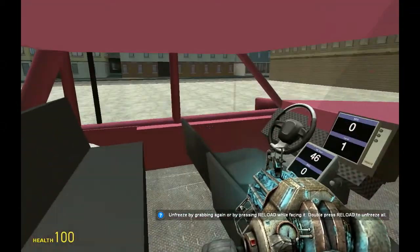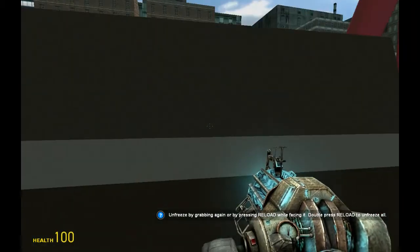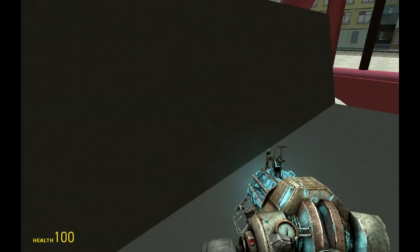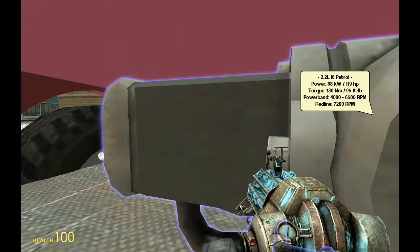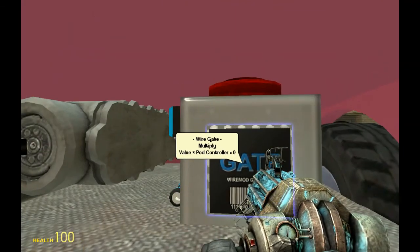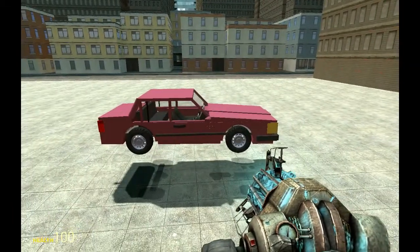Inside I have the controls - displays for speed, gear, and also the RPM of the engines so you can see how it's working. This is the high-grade fuel tank and I have a display of the fuel also. Here is the engine. I have the real engines I based this on listed in the description if you're really interested. The diesel car's engine is also in the description.